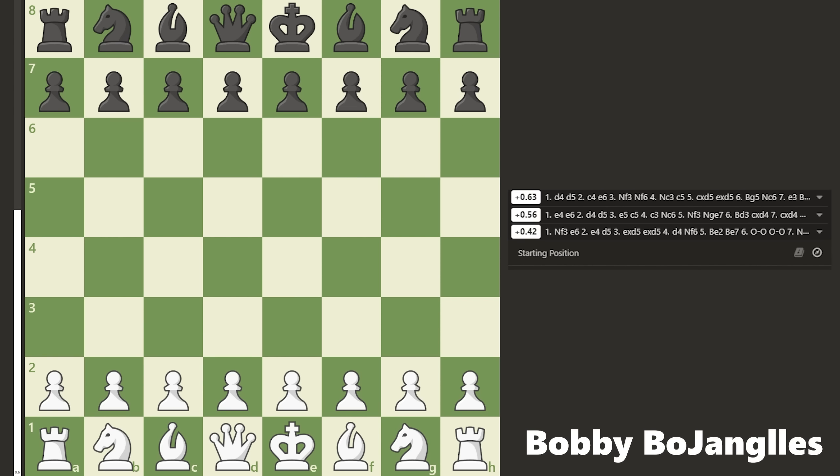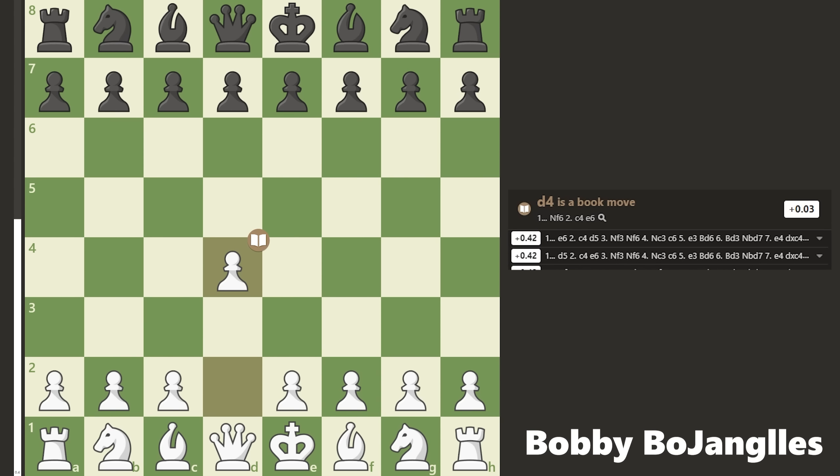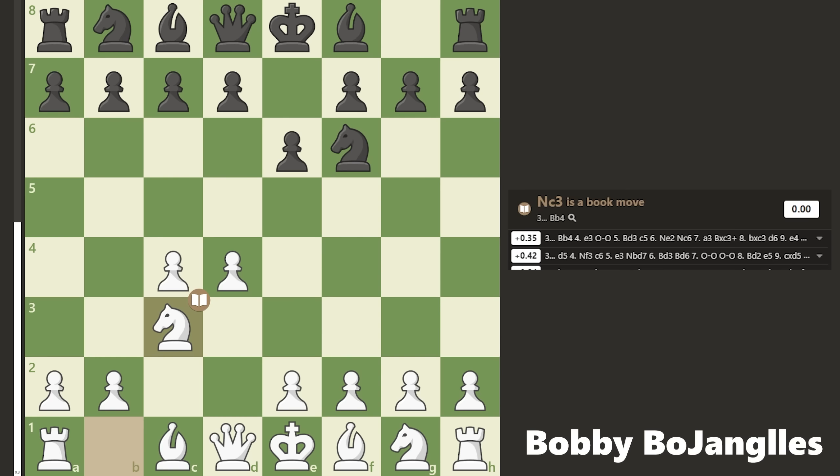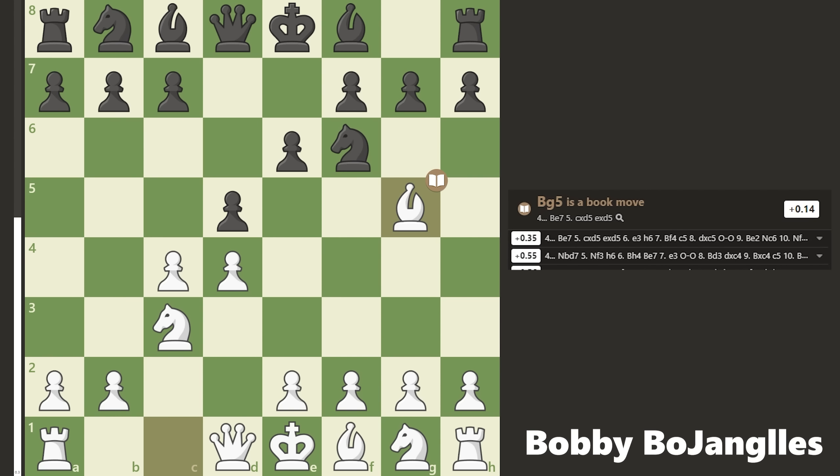Welcome back to the Bobby Bow Show. Got a good game for you here. It starts with playing d4 as usual, and they're playing the Indian game, knight to f6. I'm going to play c4, taking the center, getting ready to develop my pieces and bring the knight out to c3. This is my typical opening.